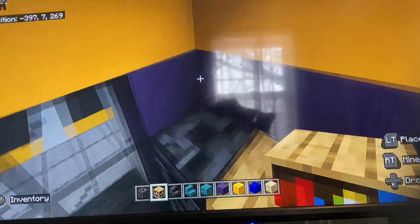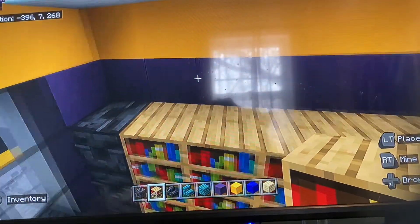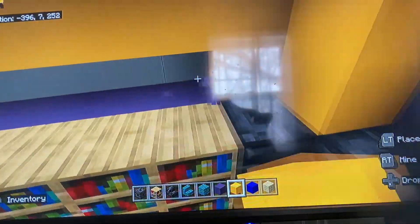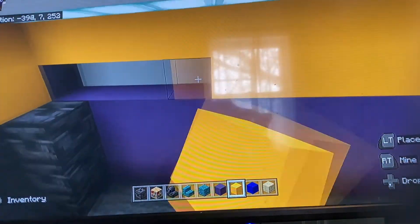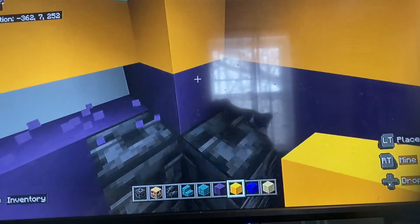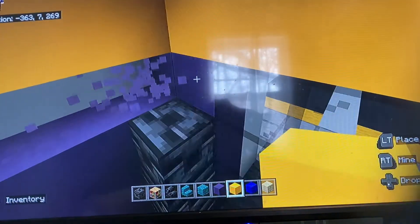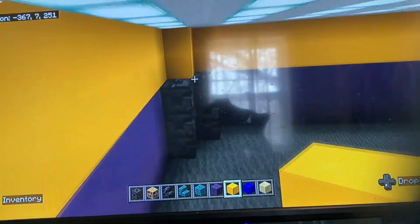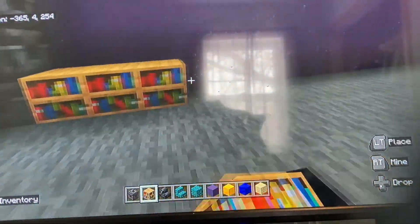This row is optional — you can make it yellow or leave it blue. In the original it was yellow and it looks better that way, so dig out this entire row and replace with yellow concrete if you prefer. Then between the chiseled deep slate put three rows of bookshelf — these represent the movies.